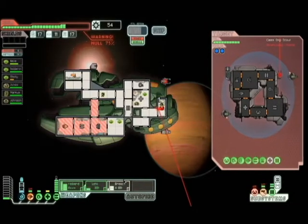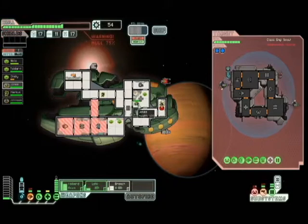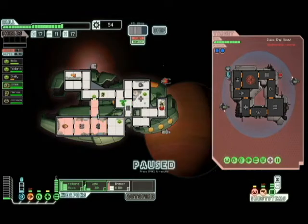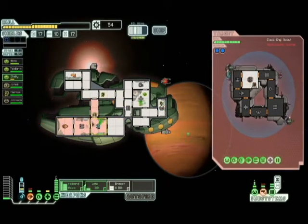Whoa! They keep ioning our shield — I can't do anything to them. Right now this is the big downfall. Let's get those guys into the medbay, repair our engines, and we might want to just jump out of here. I think that might be a thing — we want to jump as soon as possible.